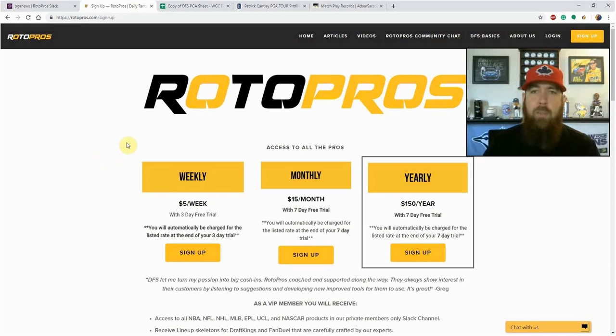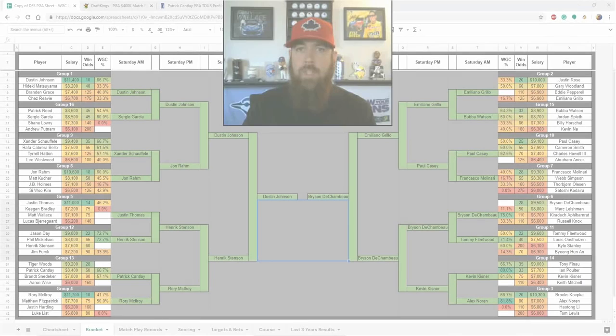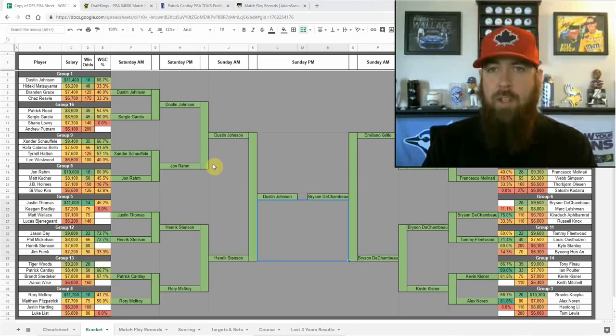With that, let's jump into this week's picks. This week's PGA Tour heads to Austin Country Club in Austin, Texas for the WGC Dell Match Play. For DFS, it's a completely different setup this week. I'm going to be concentrating on the Dell Match Play here.